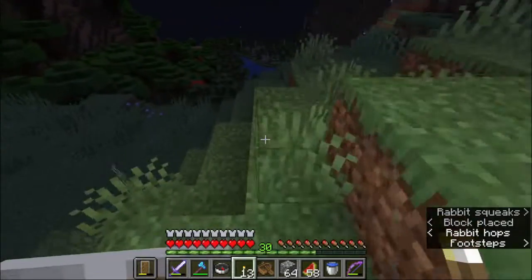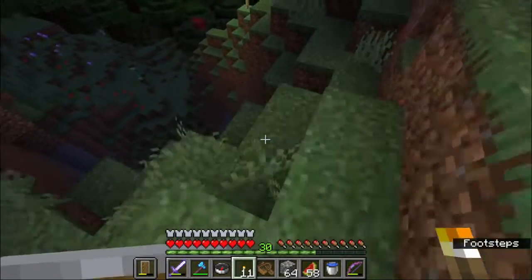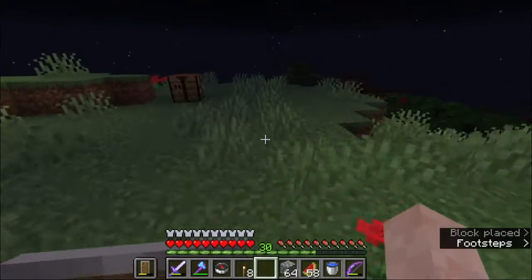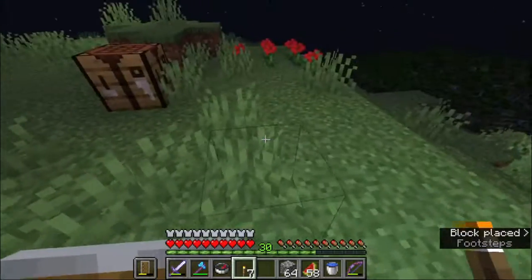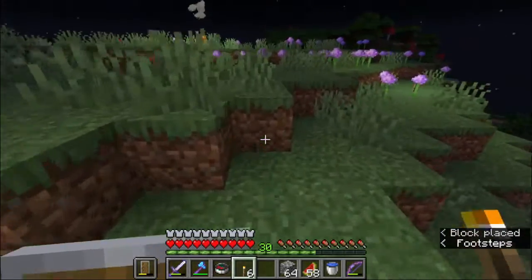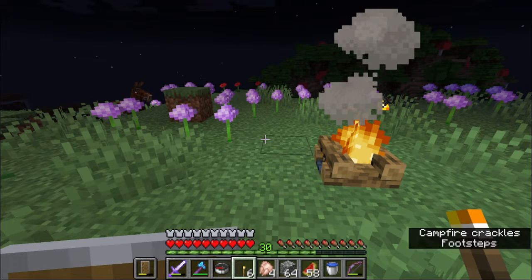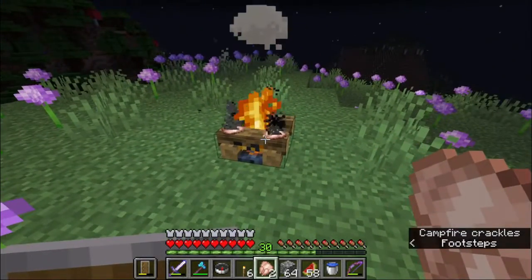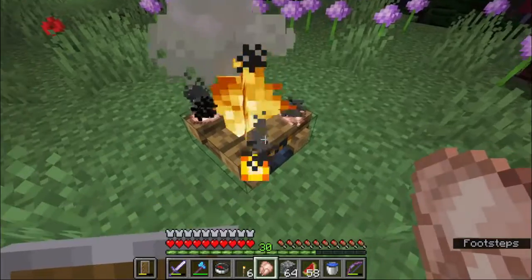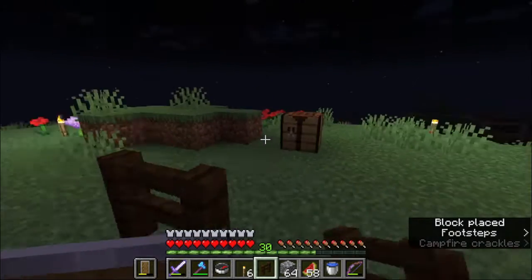Oh, bunnies, be careful! You don't even need to be very careful because you can give me rabbit hides if you jump. Let's get a nice campfire here. Great, maybe one more torch here. Now I believe this area is lit up. Let's get our chicken. I haven't got any hunger. We're going to go — okay, there.